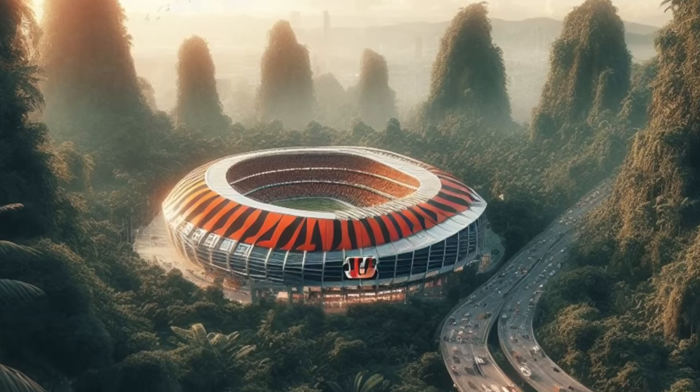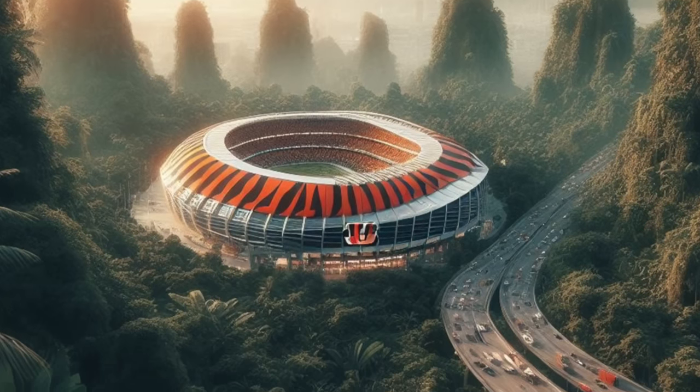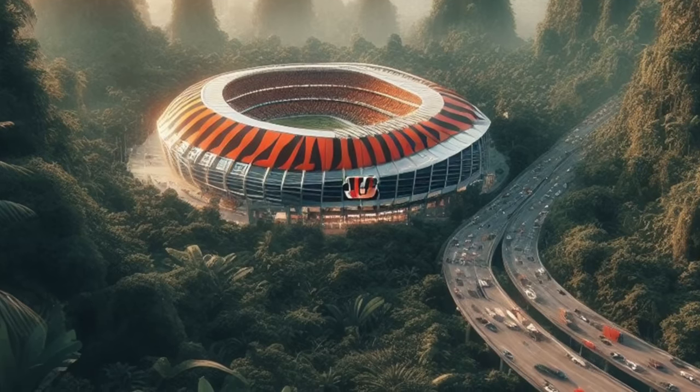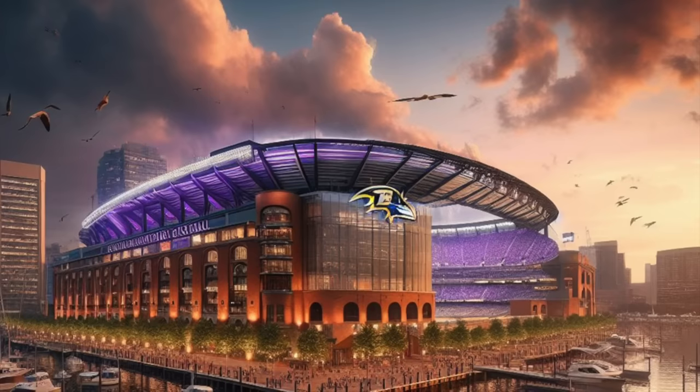The Cincinnati Bengals — it's inside a jungle, yes, that makes complete sense. They've got a nice little colored overhang that kind of adds to it. Also there's a random highway in the middle of a jungle — they wanted to throw that on there to make it a little bit more realistic. And then those things — are those trees? They look like weird monsters waking up or something.